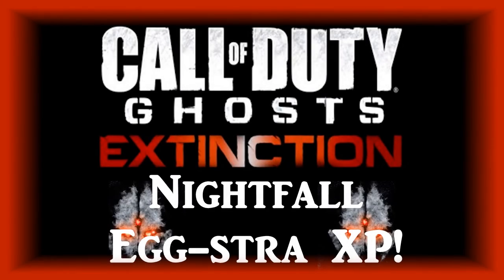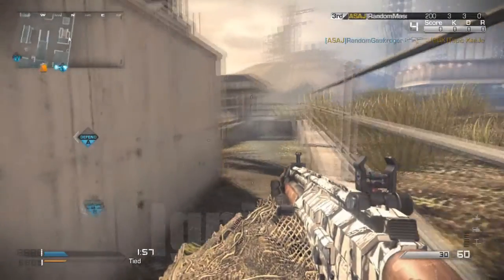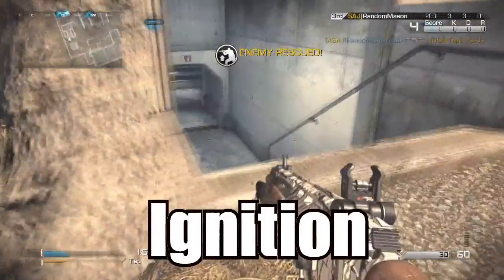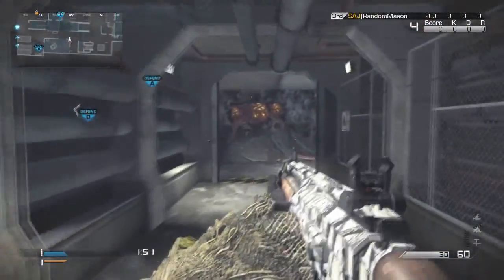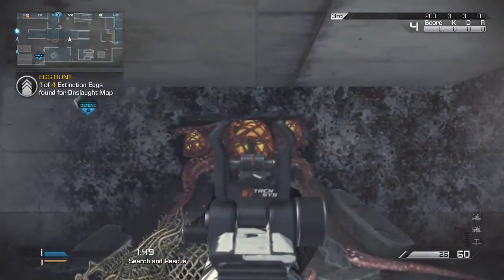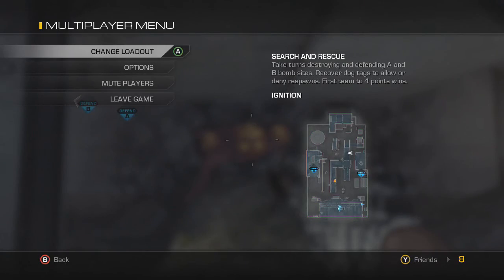Sam from CGS here, and today I'm going to get the achievement Extra XP on Extinction. The first map is Ignition — in the underground tunnel section, you just have to shoot this target and you get a pop-up on the side saying one out of four.